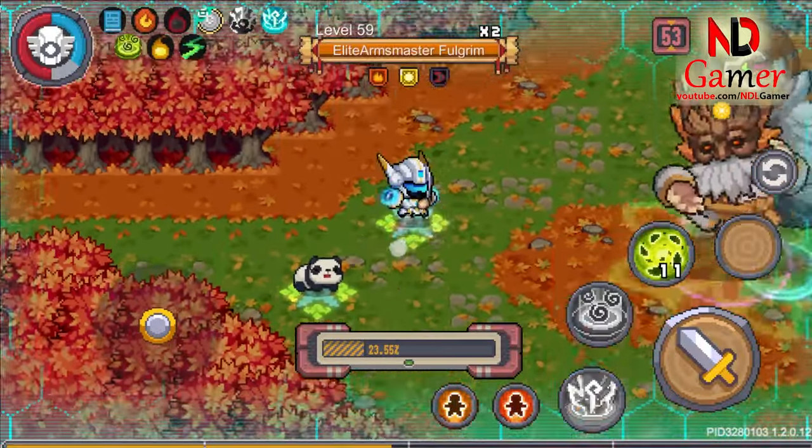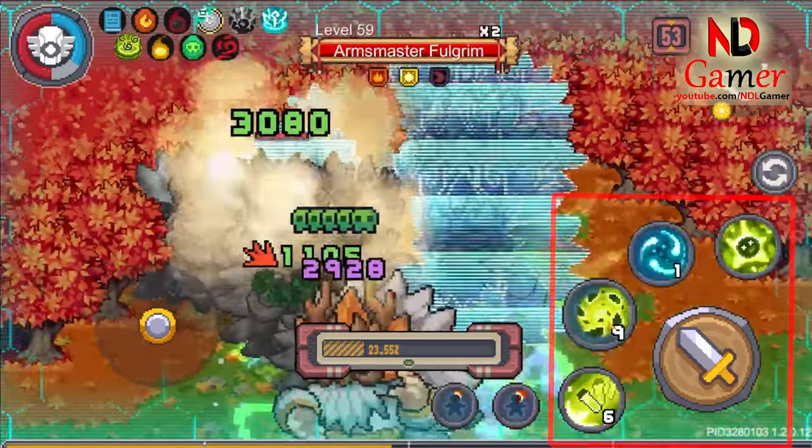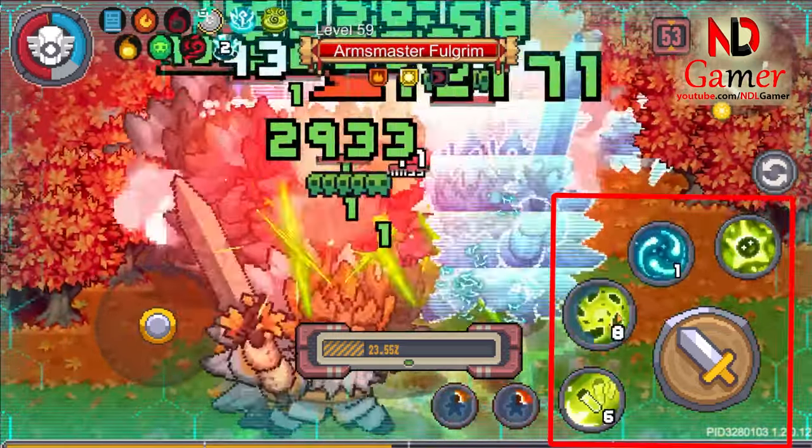You need to switch to weapon 2 before using the holographic skill, then switch back to weapon 1 to attack and deal more damage.